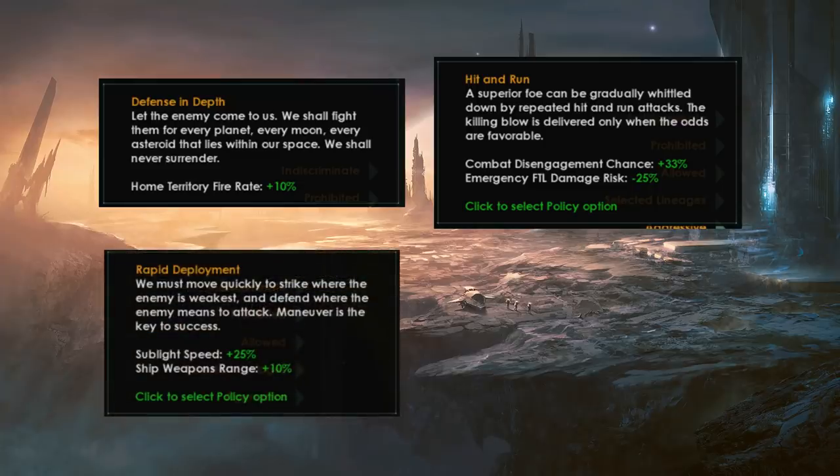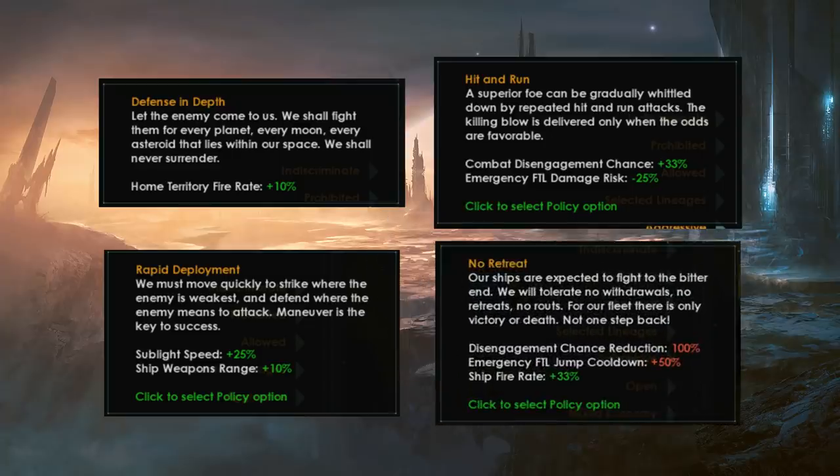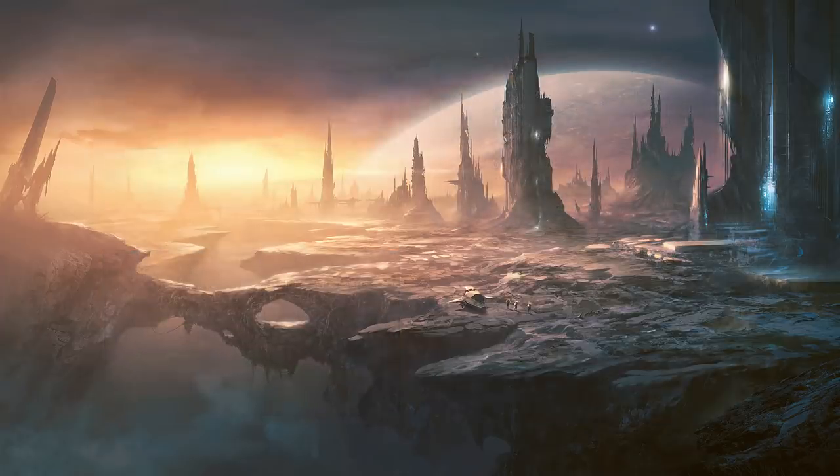Third, we have rapid deployment, which increases your sublight speed by 25% and gives a weapons range bonus of 10%. Since I'm not doing kiting here, the extra weapon range gives a first-strike capability against your opponent, which can be pretty devastating. Finally, there is no retreat — only available with the militarist ethic or as a gestalt consciousness. It gives a 33% fire rate bonus but also a +100% disengagement chance reduction, meaning your ships cannot disengage. That 33% fire rate is really good though — for every three shots you would have fired, you'll now fire four.